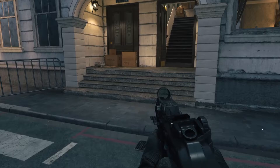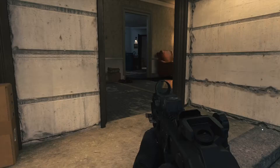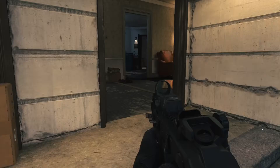This easter egg requires you to go and shoot 5 of the mousetraps around the map. But the 5th one is very, very special. Once you find that 5th and final mousetrap, something will happen — and that's going to happen right here. So as soon as you shoot it, just watch me butcher that right there.